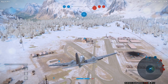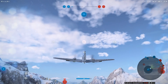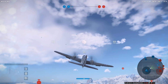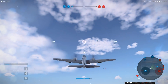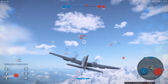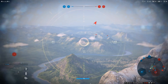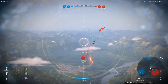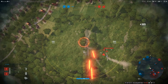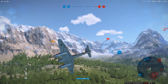Bomber squadron detected — engage them immediately. Let's get in and assist the team. We need to get as high as we can and build some speed up. You need the additional engine — the top engine would be good. Let's see what's where. Assist with these guys here — a P-38. Yeah, we can deal with that. Focke-Wulf coming in — let's aim to get towards him.